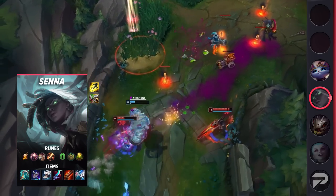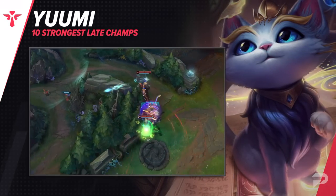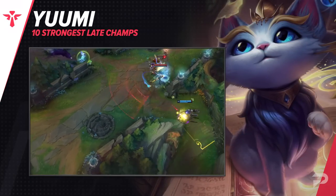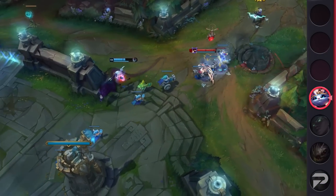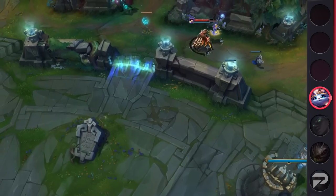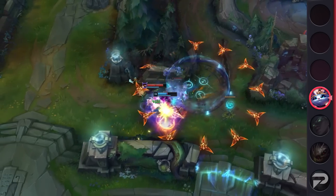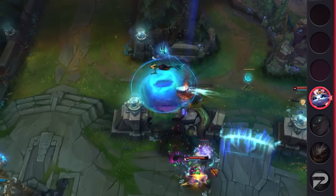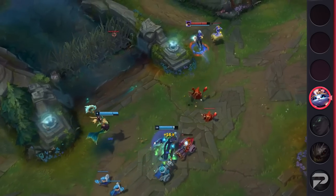Last, but certainly not least, we've got Yuumi in the support role. We know — Yuumi is a champion known for her AFK playstyle. While she does have a lot of negative feeling toward her, it's important to note that she is a powerful champion. Not only does she offer her team heals, but she also greatly increases her adaptive damage and can constantly pump out buffs. On top of this, there are multiple versatile builds for her that can solve some of her bad laning matchups. Overall, if you're looking to embrace the inner enchanter, make sure you pick up Yuumi.